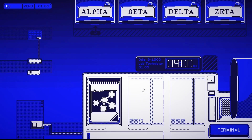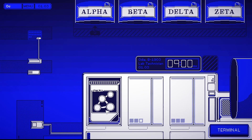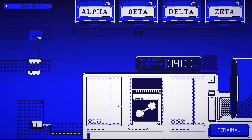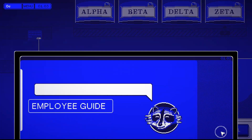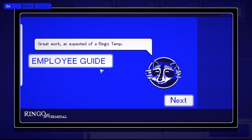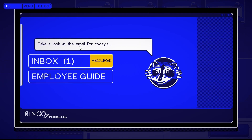Hold your thumb on the scanner to punch in, then try sorting a few samples. Confirmed punch in. All right, cool — this one's going to be alpha, this is... oh shit, beta. Great work, as expected of a Ringo temp.